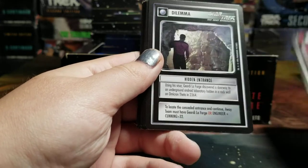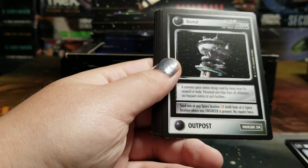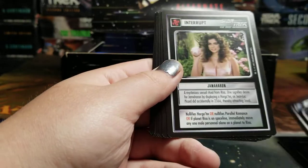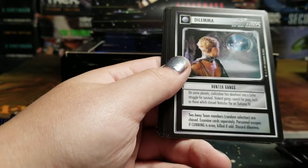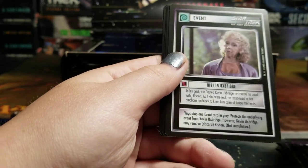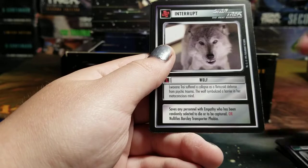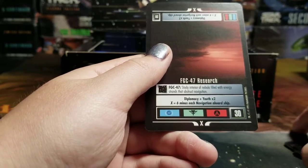The set isn't huge but: Fire Sculptor, Hidden Entrance, Frankie Attack, Neutral, Hidden Entrance, Jamharan, Interphasic Plasma Creatures, Hunter Gang, The Gatherers, Rashaun Oxbridge, Senior Staff Meeting, Tama, Wolf, and FGC-47 Research.